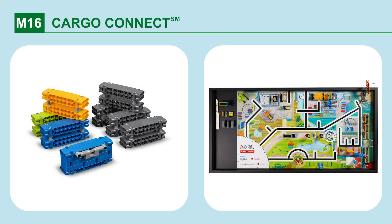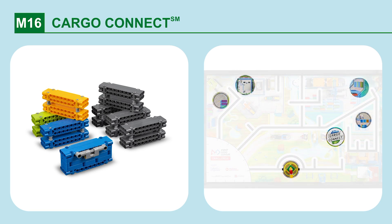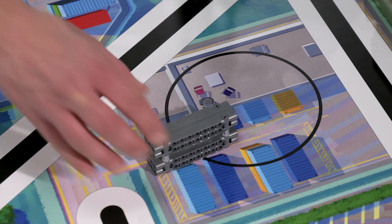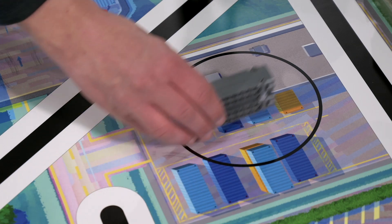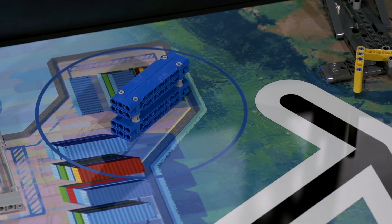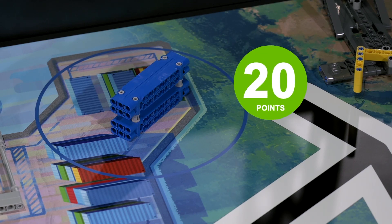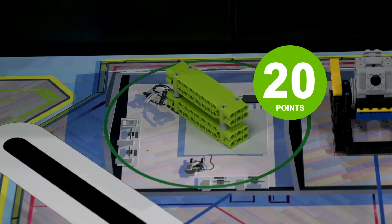Mission 16: Cargo Connect. Deliver cargo containers to the circles. Points are scored if there are any containers partly in any circle, or more points if containers are completely in any circle. Bonus points are scored if the blue container is completely in the blue circle, and if the lime green container is completely in the green circle.